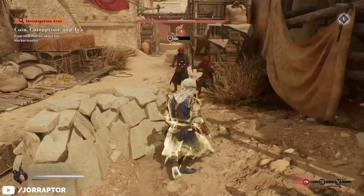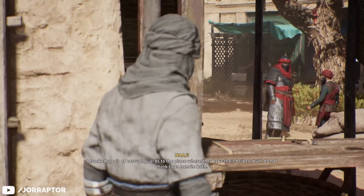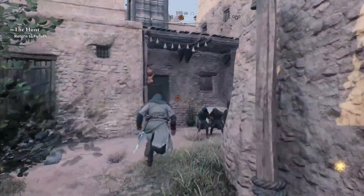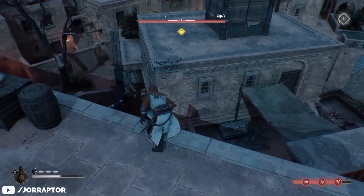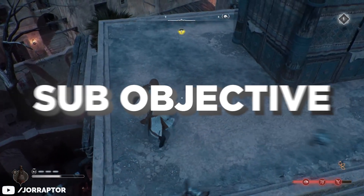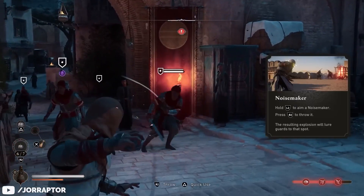Finally, at number 1 we delve into the order assassination missions. These missions offer various approaches, but what you might overlook are the special cinematic assassinations marked with a skull symbol. Each major target has at least one of these special assassinations, unlocked by completing sub-objectives. These cinematic takedowns are not only satisfying but add depth to your assassination strategies.